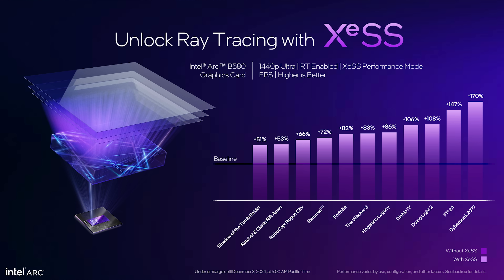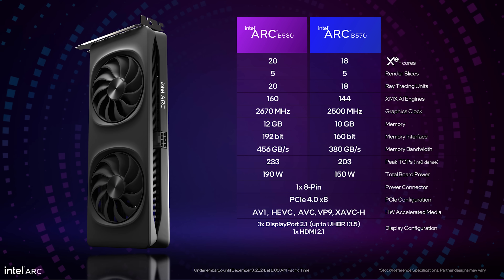Moving into the actual GPU design, they compare it to the A750 most of the time. Comparing the B580 and B570 to each other: 20 XE cores versus 18, five render slices for both, 20 ray tracing units versus 18 on the 570. Clock speeds are 2,670 MHz versus 2,500 MHz respectively. Memory is 12 gigs versus 10 gigs, 192-bit versus 160-bit bus, and 190 watt versus 150 watt total board power, both running on a single 8-pin PCIe connector. Three DisplayPort 2.1s and one HDMI 2.1.